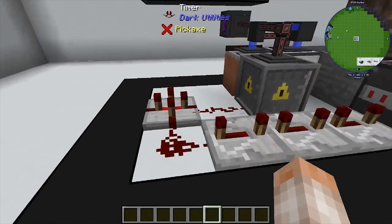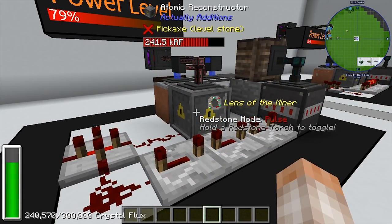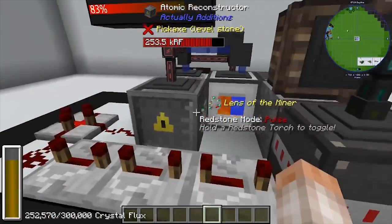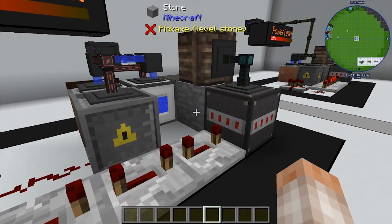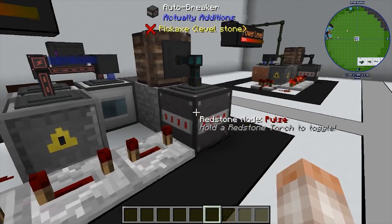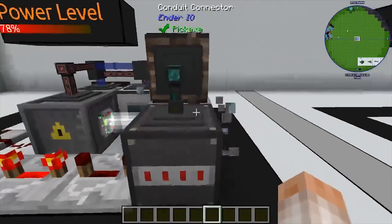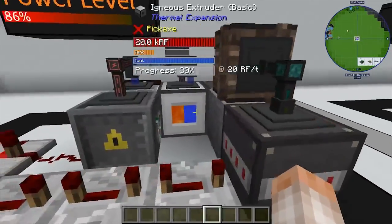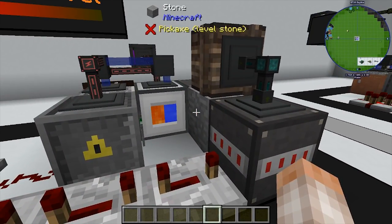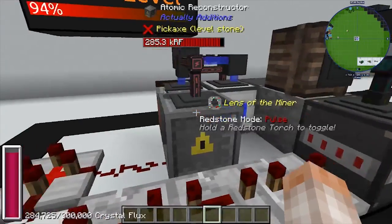Basically, a timer pulses a redstone signal to fire the atomic reconstructor with the Lens of the Miner, pointed at a piece of stone, which turns it into some sort of random ore. The auto breaker breaks it, picks it up, and puts it into a storage crate. Meanwhile, the auto placer places down new stone so the atomic reconstructor can continually turn stone into ore.